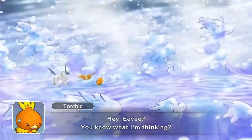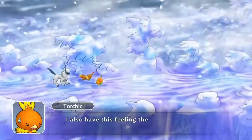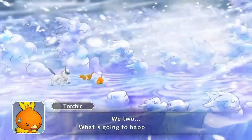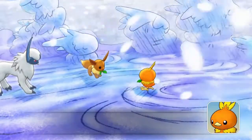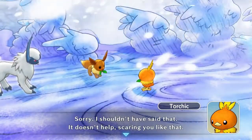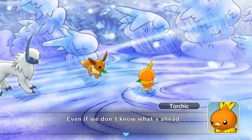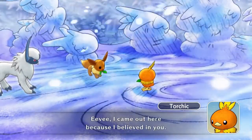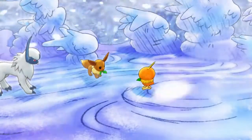Hey, Eevee. You know what I'm thinking? I think we finally reached a place where there's no one else but us. I also have this feeling there's nothing ahead of us here, and I'm feeling pretty beat. What's going to happen to us? I have no idea, Torchic. I shouldn't have said that — it doesn't help scaring you like that. We came out here. There's no point wondering about it. Even if we don't know what's ahead, we just have to keep going. Don't worry. There's got to be something ahead. Eevee, I came out here because I believed in you, and that's not changing. I'll keep believing in you, Eevee. I'll go wherever you go.